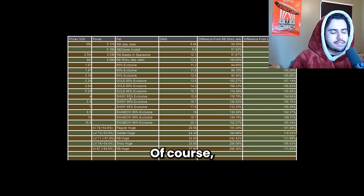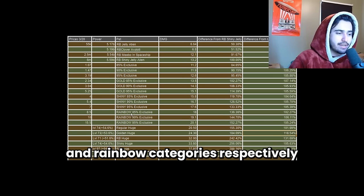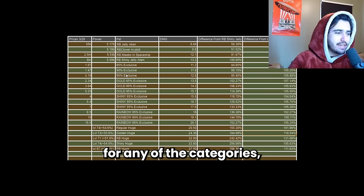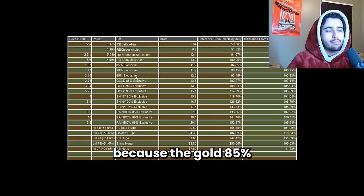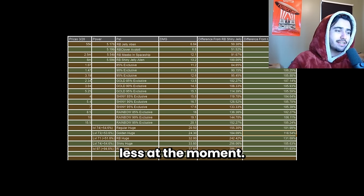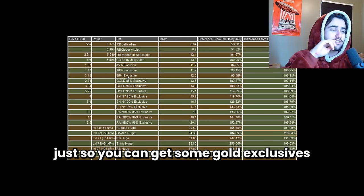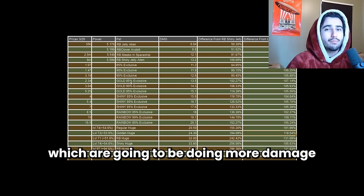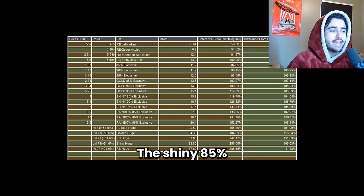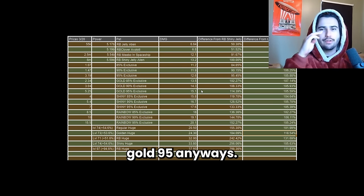As always, the 85% exclusive from each of the gold, shiny, and rainbow categories are going to be the best deals respectively. None of the 95% exclusives are worth it for any of the categories — especially the regular 95% exclusive, because the Gold 85% actually does more damage than the 95% exclusive and costs less. So if you have some 95% exclusives it might be a good idea to sell those and get gold exclusives, which will do more damage for your setup. The Shiny 85% exclusive also does more damage and is cheaper than the Gold 95s.